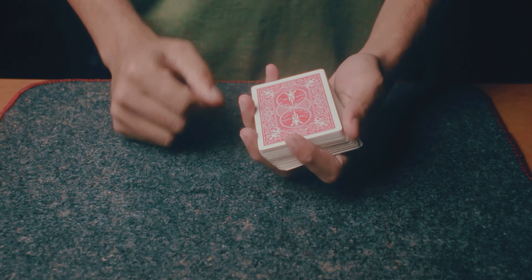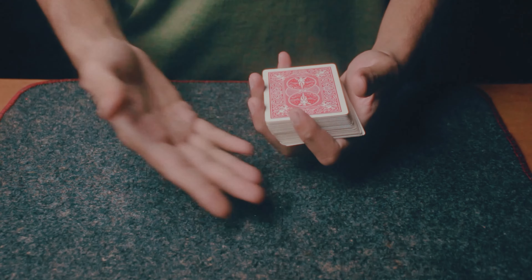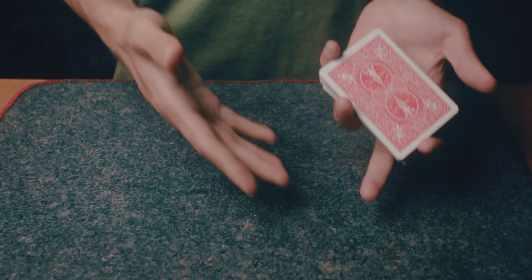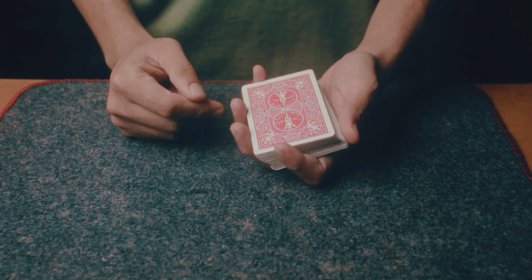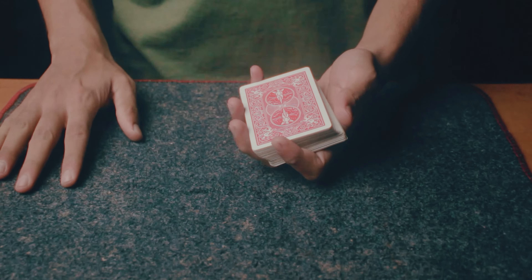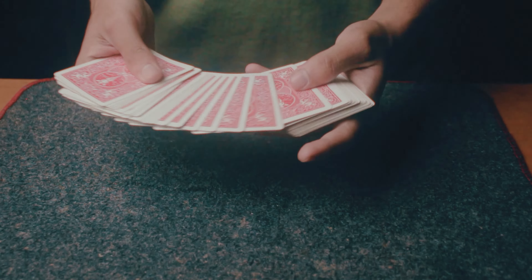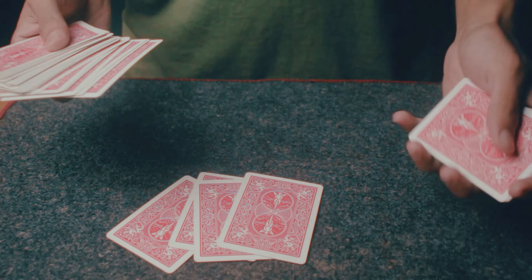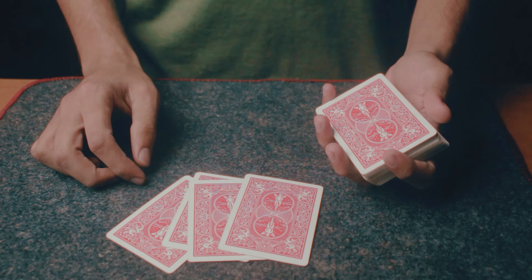The spectators select four random playing cards while the cards are face down, and they're not going to look at the cards until I ask them to. You can have four different spectators each select one random card, or one spectator select four random cards. Either way, four cards need to be selected. These four selected cards are not the aces — the aces are still on top of the deck.